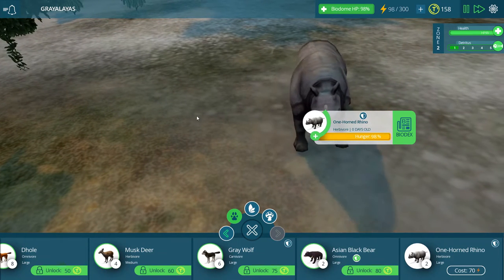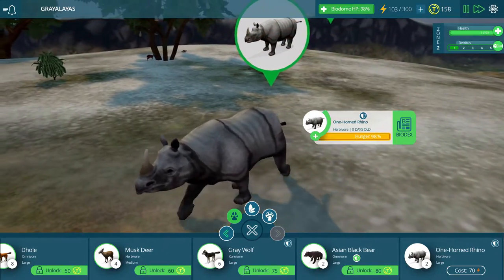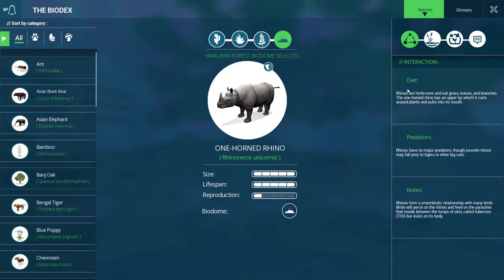This is how a rhino sleeps - kind of burying its head right into the turf, but with a thick skull like that and a horn, I guess he really doesn't consider too much what it feels like headbutting the cold, frost-bitten ground. Let's read about these rhinos. Rhinos are herbivores and eat grass, leaves, and branches. The one-horned rhino has an upper lip which it curls around plants and pulls into its mouth. Rhinos have no major predators, though juvenile rhinos can fall prey to tigers or other big cats. Rhinos form a symbiotic relationship with many birds - birds will perch on the rhinos and feed on the parasites that reside between the lumps of skin called tubercles on its body.